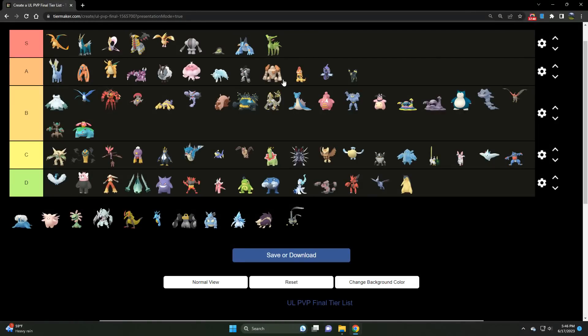Virizion is S tier 100% — easily becoming one of my favorite Grass types to run. Much like Cobalion, they serve a very similar role, although Virizion shuts down Swampert and shuts down Registeel and Stunfisk. Just gotta keep it away from Charizard. If you can do that, Virizion can absolutely put in work.